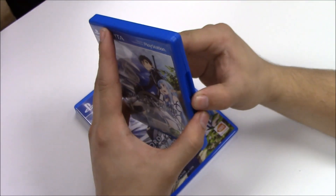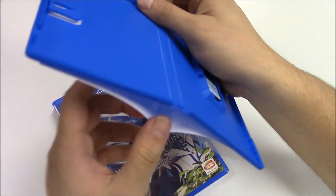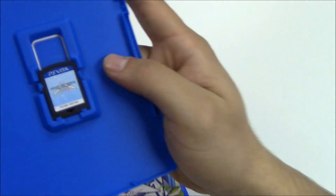We'll start with the PlayStation Vita. Once we open it up we got the game cartridge. There doesn't seem to be any papers, and behind the front cover art there's nothing. Let's get a quick zoom in of the game cartridge.